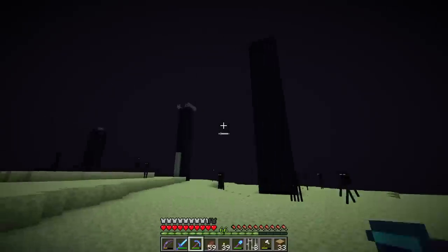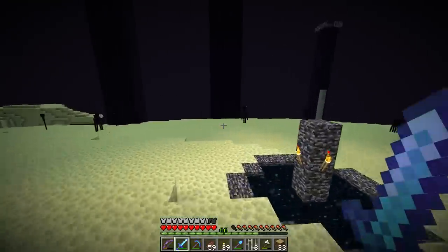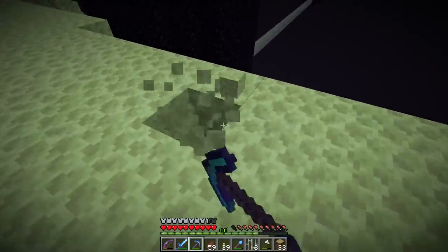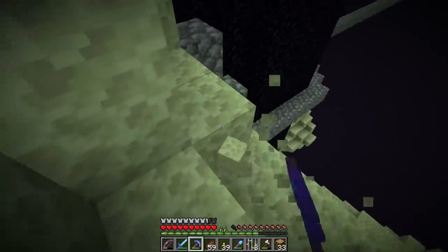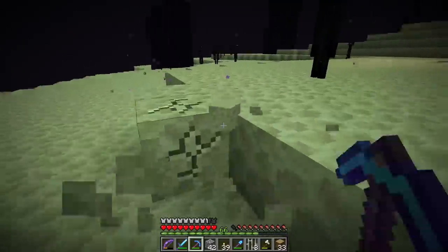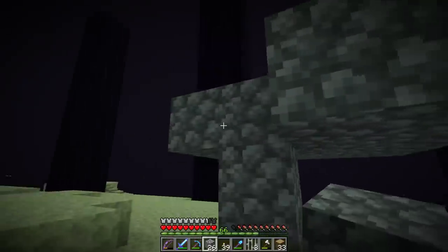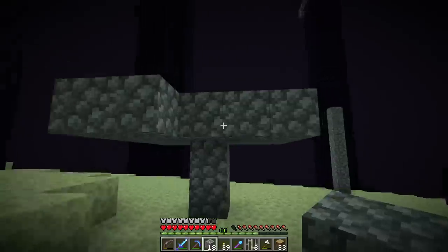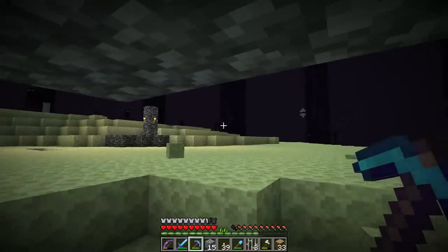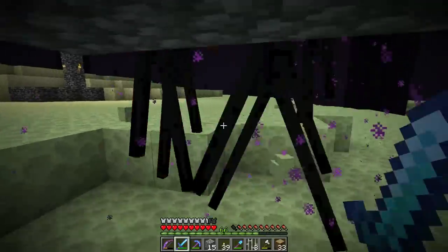There's now a portal to the outer End, which we'll definitely come back and check out. The dragon is gone — kind of, until we choose to respawn it. We can come to the End in peace now. You can also set up an enderman farm here and collect ender pearls. I'll do that for a bit — just stare at some endermen, bring them over, and kill them for easy experience and ender pearls.